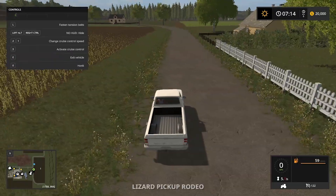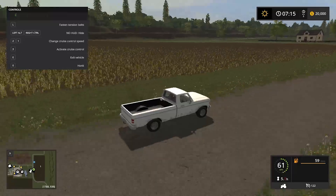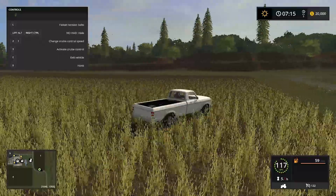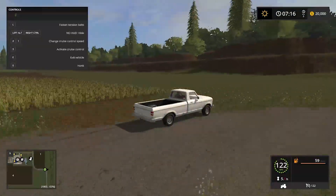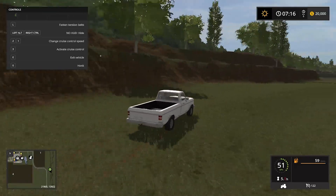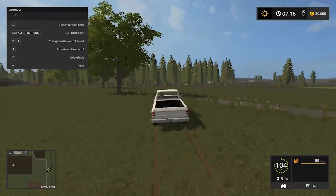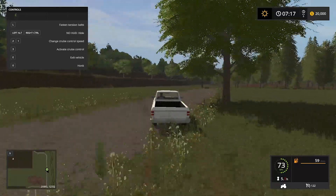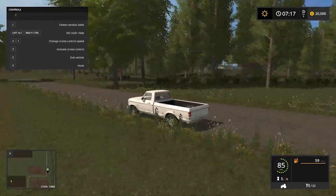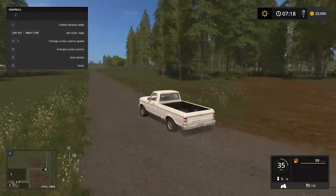Here is the vehicle we are going to use — the Laser Pickup Rodeo. Those things that look like mountains are actually the map boundaries to prevent you from crossing the map limits. We have a lot of roads, and we also have several selling points. There are also forests or wooded patches throughout the map.